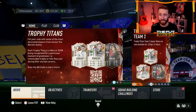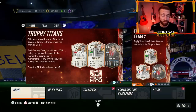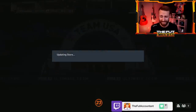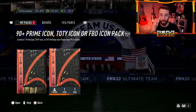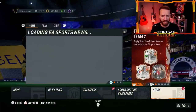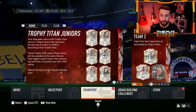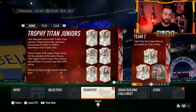We're going to take a look at that because that SBC impacted the market a lot. We're also going to look at what could be impacting the market today, because we have an icon SBC and that big 90-plus Team of the Year pack. I'm going to open my second one on the video today towards the end, so make sure you stick around. We're also going to cover the latest market movements with fantasy cards and Trophy Titans from Team 2 dropping after yesterday's content.